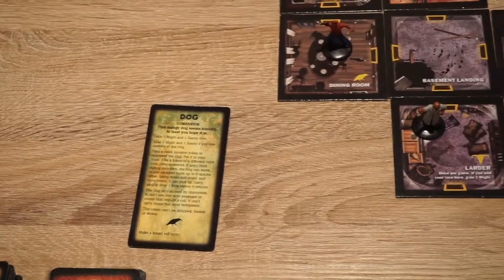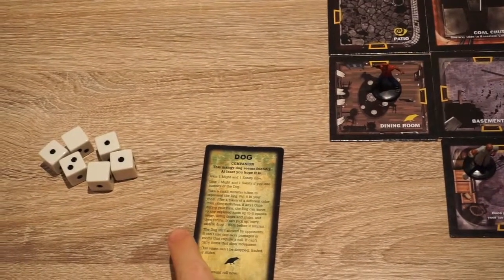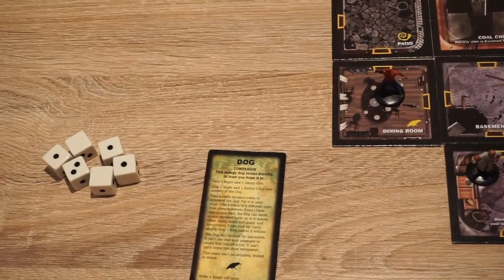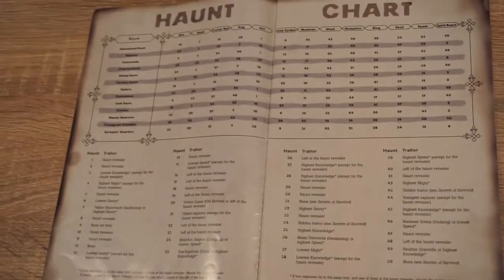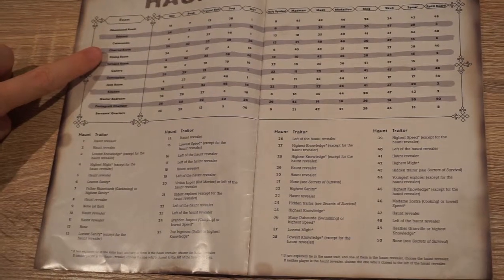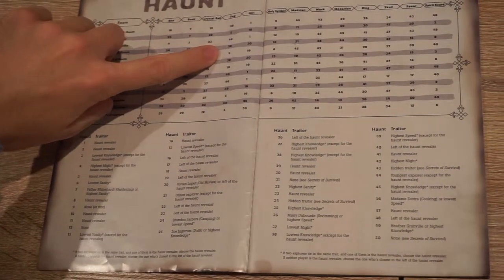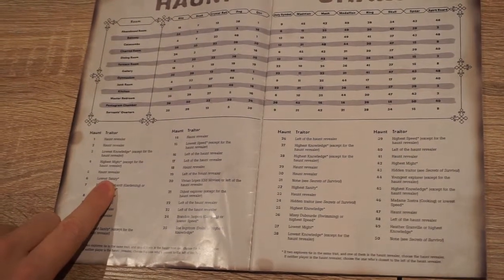To do this, you roll six dice and you have to equal or beat the number of omen cards on the table to be successful. On a failed haunt roll, you refer to what is known as the haunt chart. You find the room you're in — in this case the dining room — and the last omen card you picked up, which for us is the dog. This reveals number five and means that I am secretly the traitor.